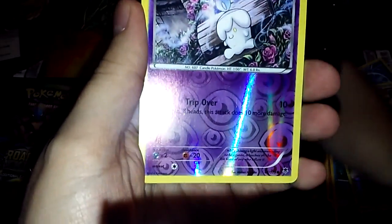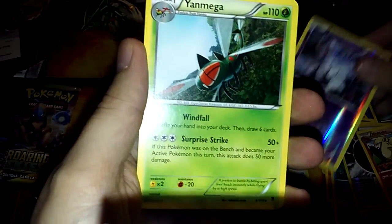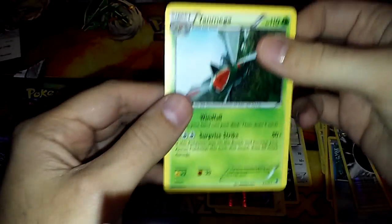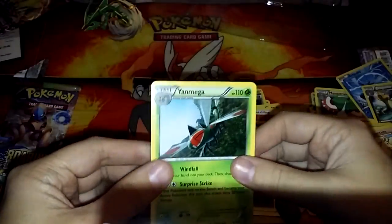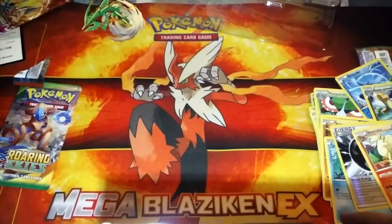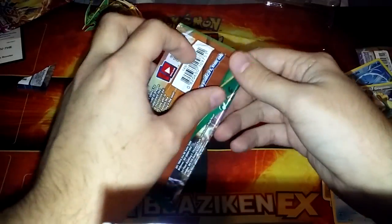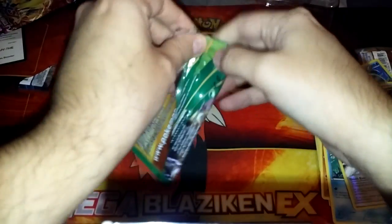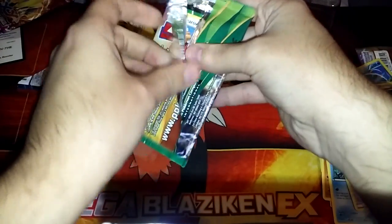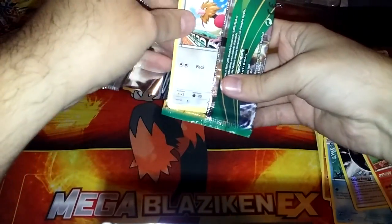All right, Roaring Skies — we're counting on you! I love that card, very playable, very nice. I got that recently. All right, we're counting on you — do a drum roll for me please. I believe in you, I believe in the shaman.